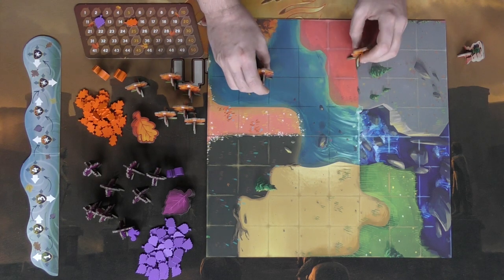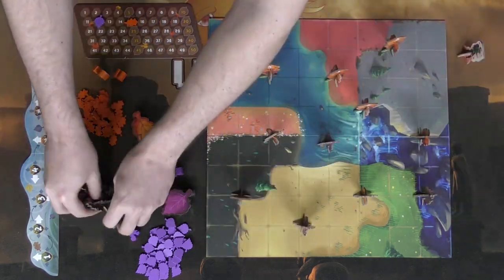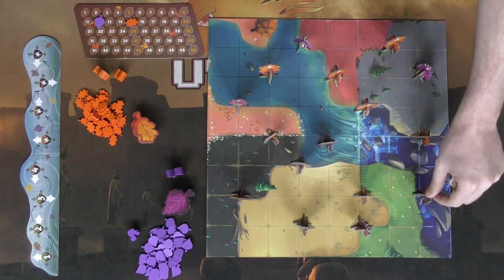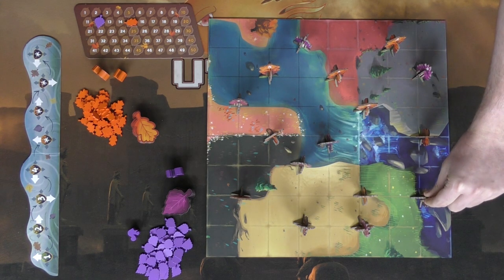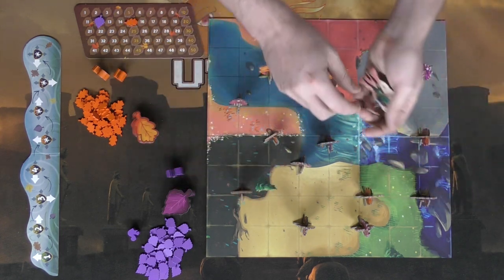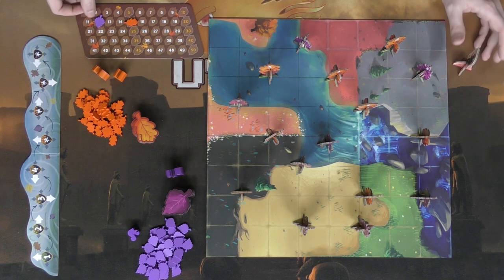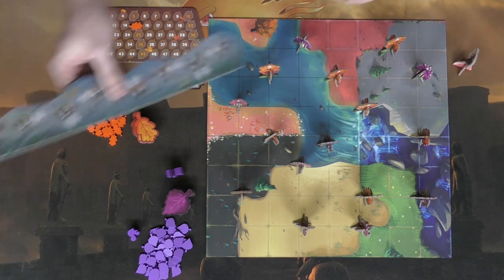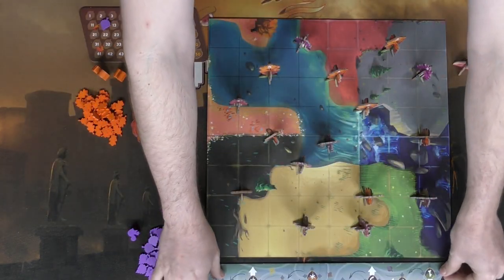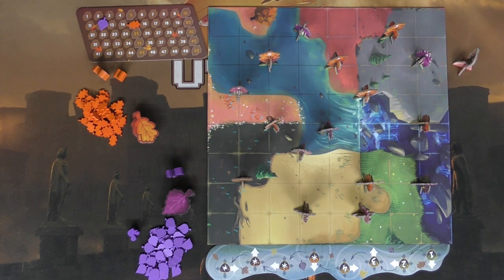Here's what the board looks like after all trees are placed and scoring is done. For example, looking at one line: purple has a one, and orange has a four and a one for a total of five — so orange scores that line. You do that for all lines. Then based on who has the least points — in this case purple — that player gets to take the wind marker and place it on one side of the board, which determines the wind direction for each round.